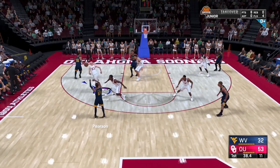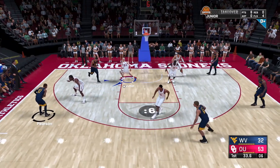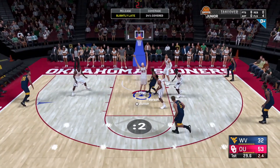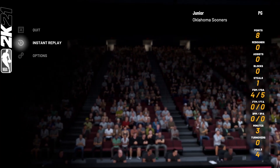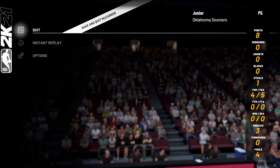For demonstration purposes I wasn't really hooping this game — I'm trying to get this glitch out for y'all. I already got two players with max badges. You either want to be in this game until it's a minute and a half left, or until you have four fouls. At a minute and a half they will probably sub you out. When you have four fouls you kind of choose when you want to stop, so just wait until you get four fouls, make sure all your progress is saved, and go ahead and save and quit the MyCareer game.